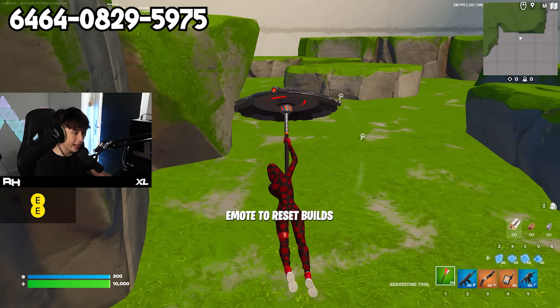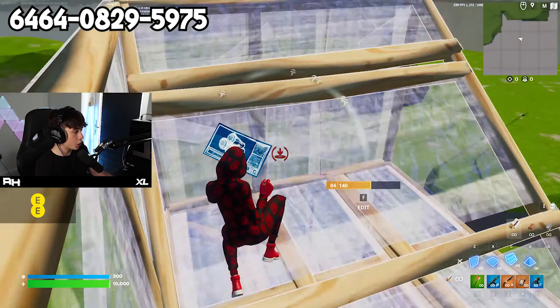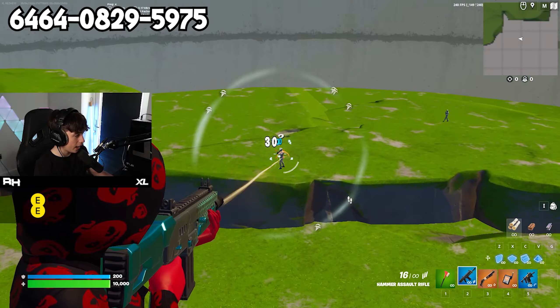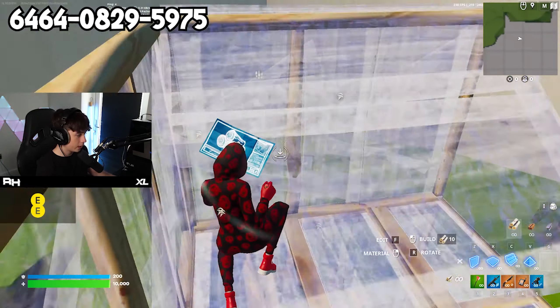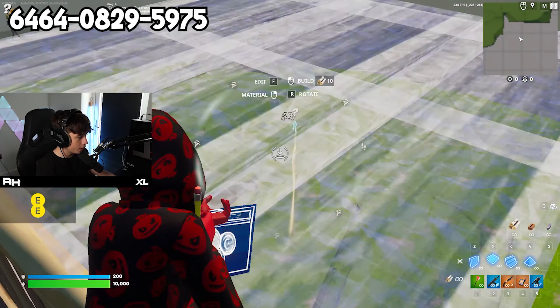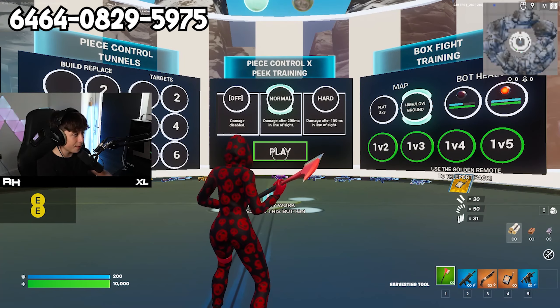We also have AI Bot Free Building. You can just free build - it's in the name - and there are AIs all around you that you can shoot while you're free building. It gives you practice for end game. Say you're free building and there's an AI there, just shoot him to practice multi-targeting in the game. That's it for Raider's Mechanics Map, let's get on to the next one.